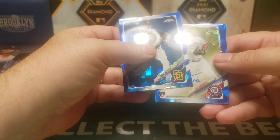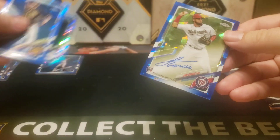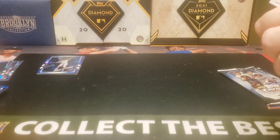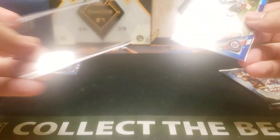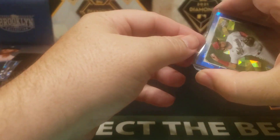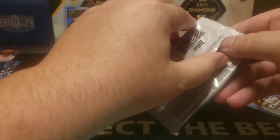Kirby Yates — oh, there's the auto! I didn't even notice. Luis Garcia. That's just a base auto, not the best one. But actually, if I remember right, he wasn't playing too badly towards the end of this year, so that might actually be a good one to hold on to. And this now tells me that they are on card. So we know this is just a regular numbered card.